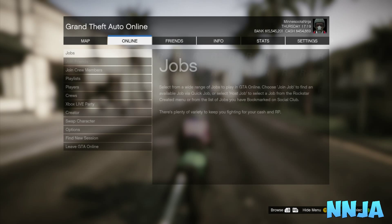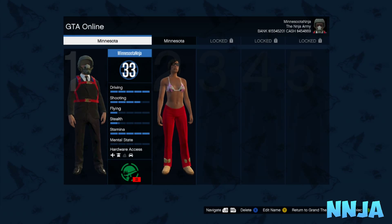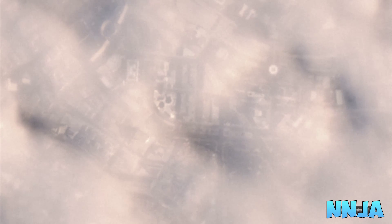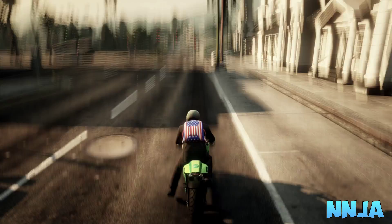After it disappears, press start on your controller, go over to options, then scroll down to swap character — you're gonna have to click on that. Once it loads up, press A on your character, or you can press B to go to single player and then back to multiplayer.